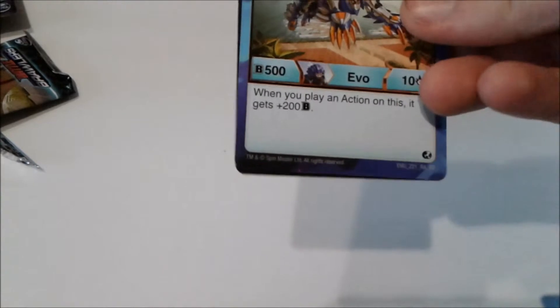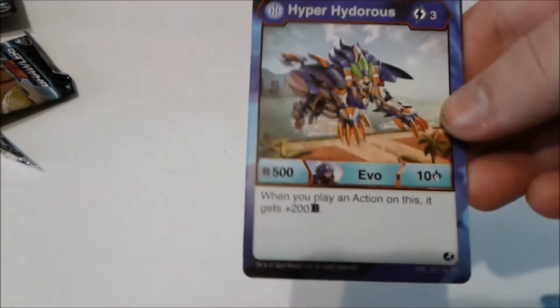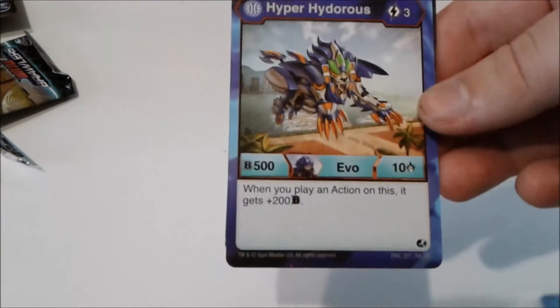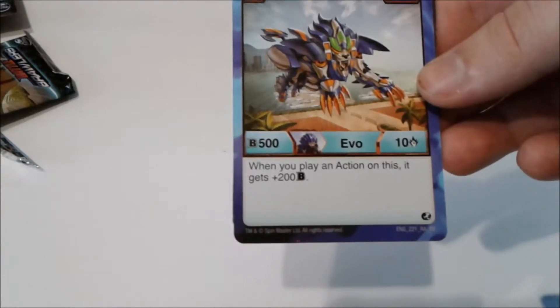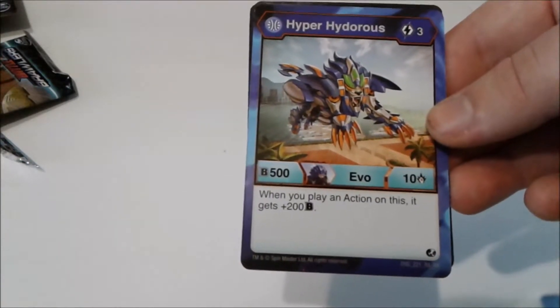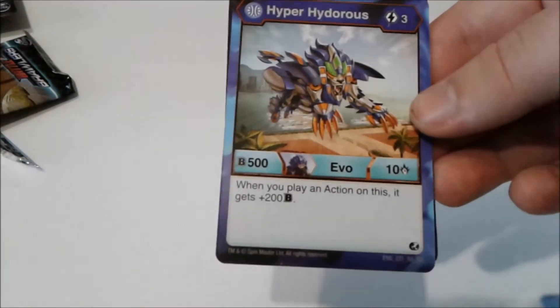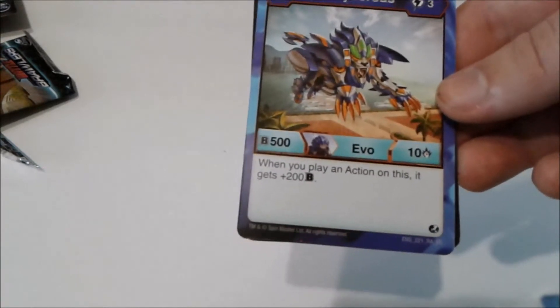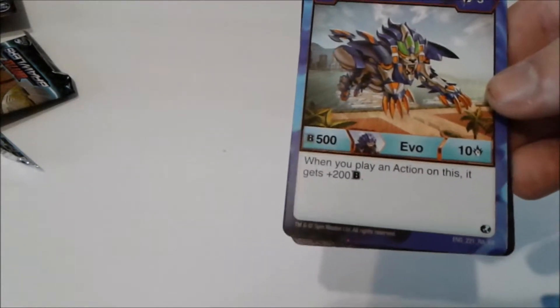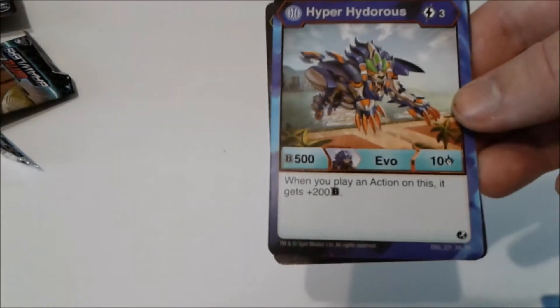Aquas Hyper Hyderus — for three energy, 500 B power, ten damage. When you play an action card, it gets plus 200 B power. That's really good. I may have to pick up that Hyderus carrying case because my other one is getting kind of full, and then I could use this card.